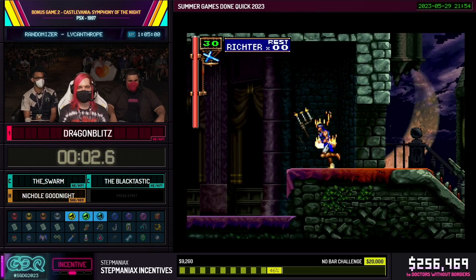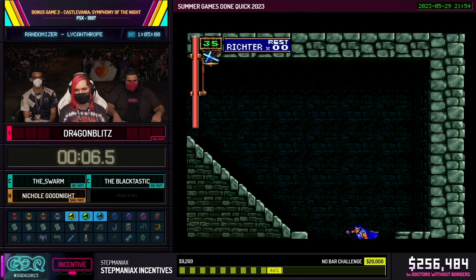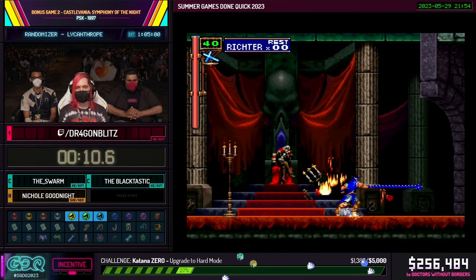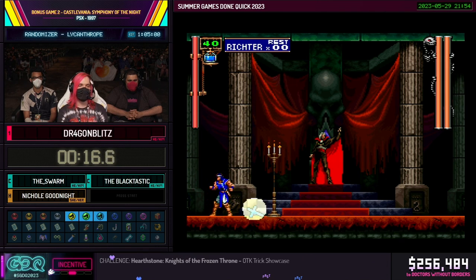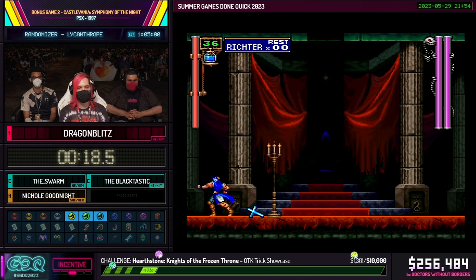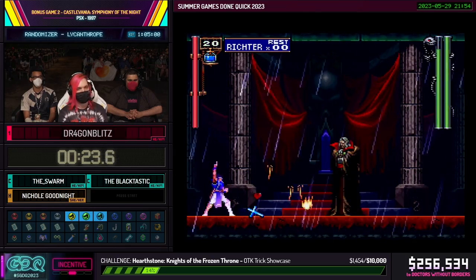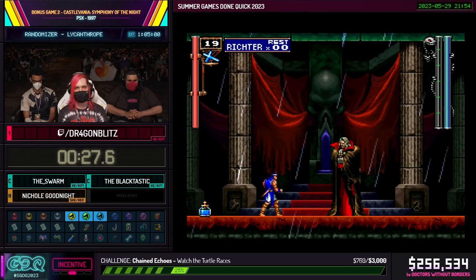So this is Castlevania Symphony of the Night. The prologue section is pretty much unchanged in this randomizer — this is to maintain consistency. Essentially, the only things that will be randomized are stuff that Alucard interacts with, so this section is kind of on a script.